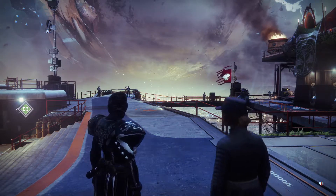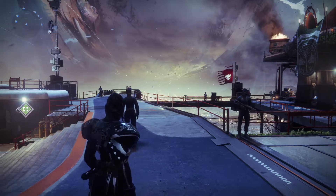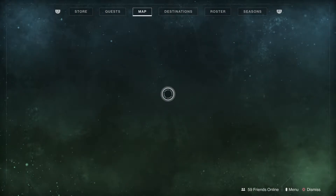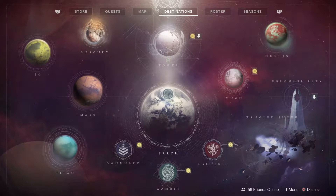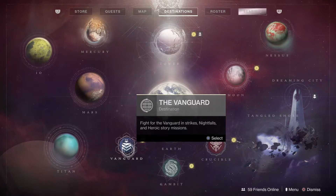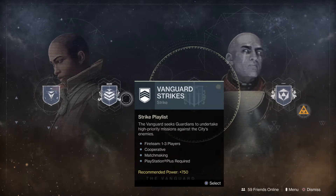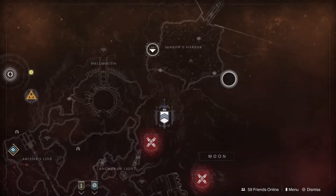It should drop a little bit higher than other activities, because once you're at the soft cap it's really hard to start power leveling up quick. Activities that are gonna keep dropping you higher stuff would be nightfall strikes and vanguard strikes.